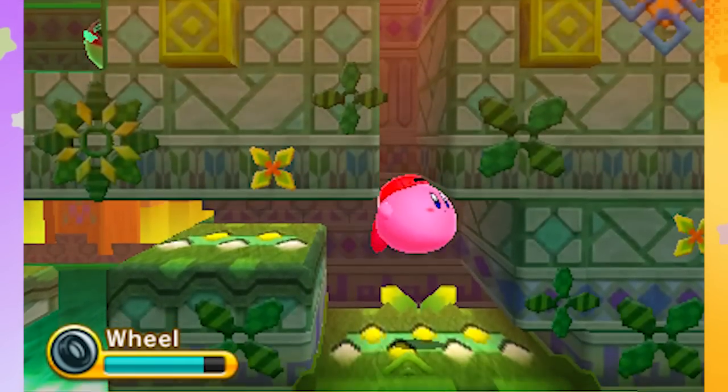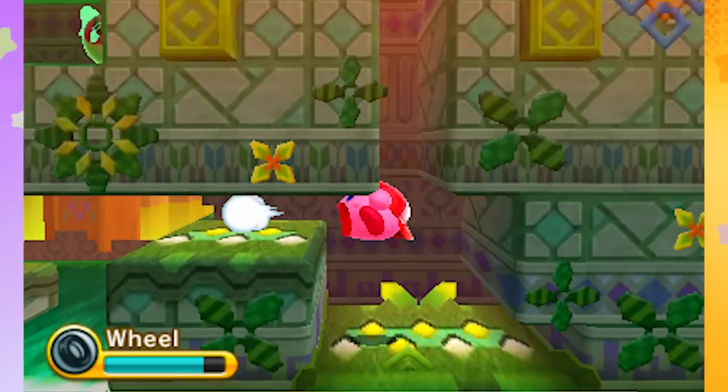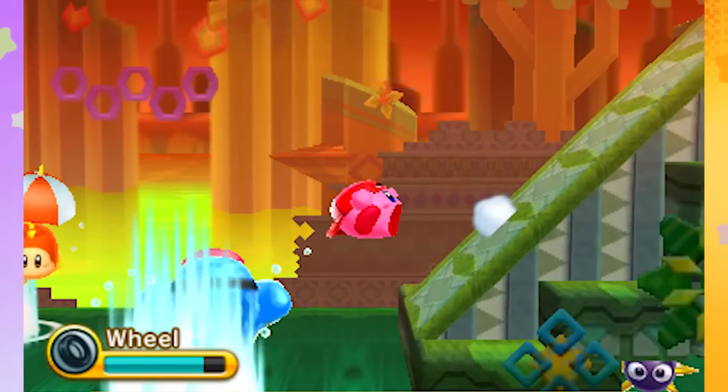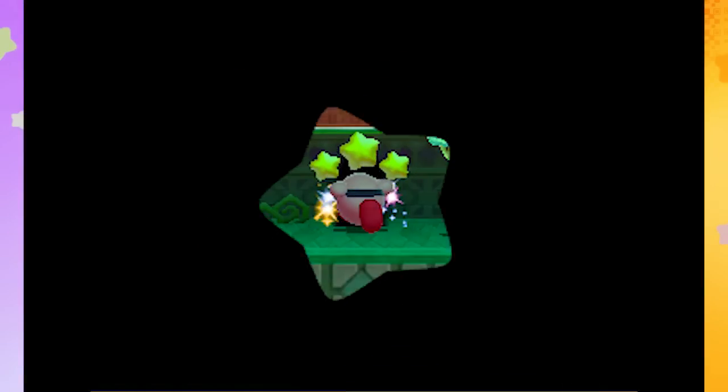Sunstone — there's a tongue twister there. We're kind of immune to a lot of damage when we're the wheel, because the Gordo did not hurt me. I could get a sword there, but we're just going to keep going with the wheel. I'm enjoying this game so far. The difficulty is ramping up slowly but surely.